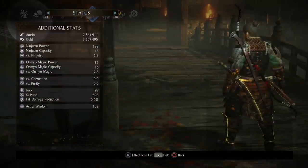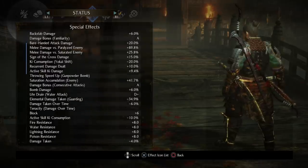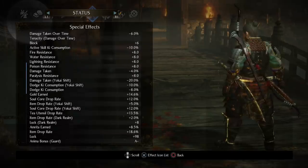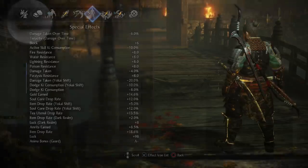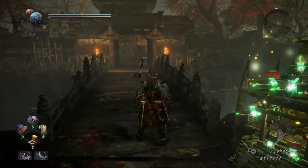As you can see, I'm up at 98 luck, which is quite a bit. If we scroll down for my item drop rate, you can see it's up to 18.6%. Ideally, you want your item drop rate to be as close to 20% as possible. Between having that and the Hunter's Blessing and high luck, you can farm cores incredibly fast.